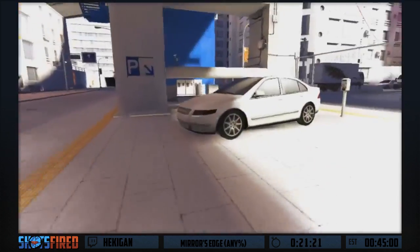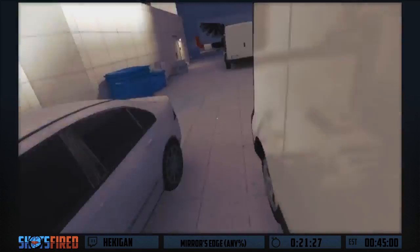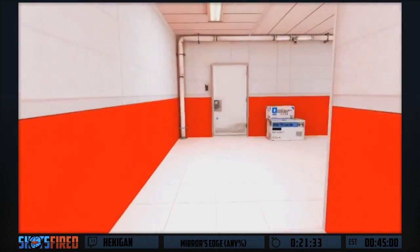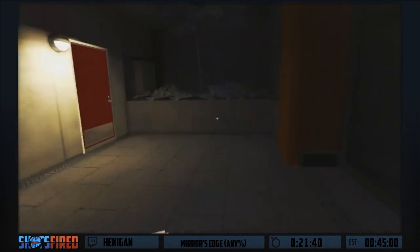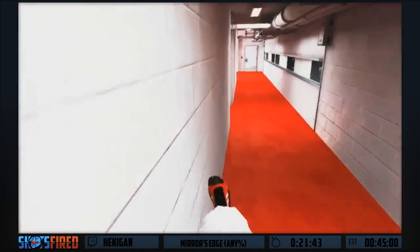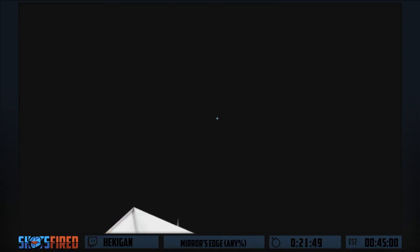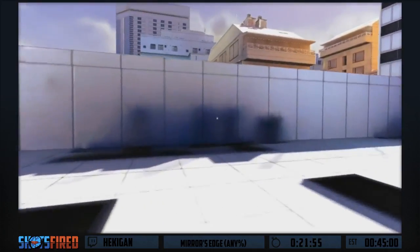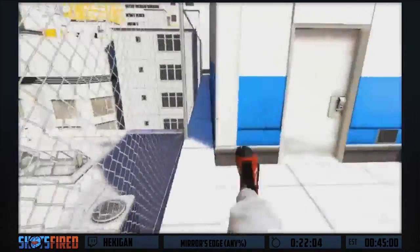Now we're in chapter five - there are nine chapters in this run, so we're pretty much halfway. There's a potential softlock coming up: if you go too fast in this hallway, it doesn't load the elevator on the other side and you have to do the whole checkpoint again. We got it though, it's good.